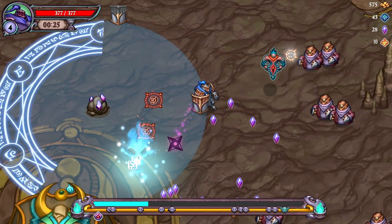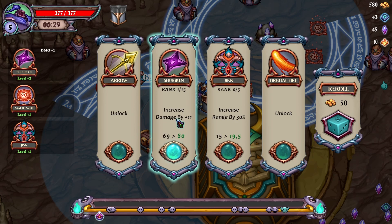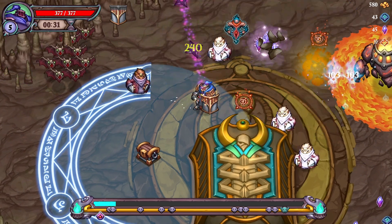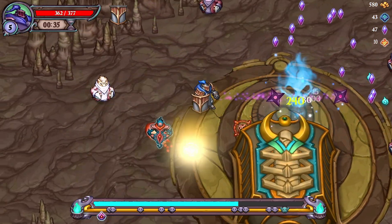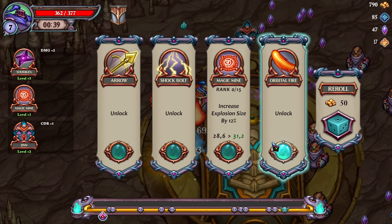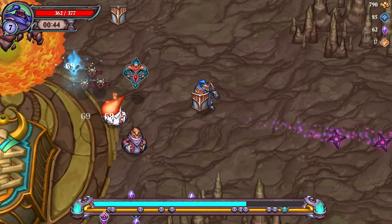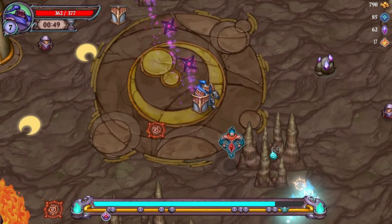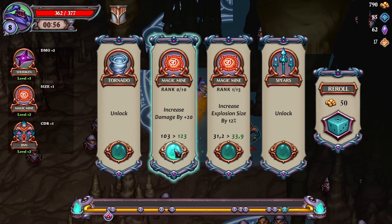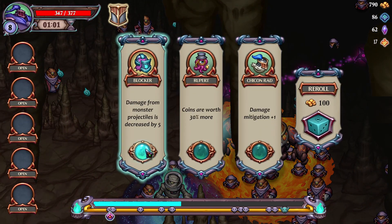The upgrades we're looking for are damage, cooldown, and frequency. For the jinn, we want increased range because it helps hit a lot of enemies, especially for the end boss who runs around a lot - that attack distance really helps. Explosive size on magic mines is also very good. Then make your way to the top right corner - there should always be a pet cage there. Run around the map grabbing pet cages and picking up all treasure chests, and eventually bosses will spawn.